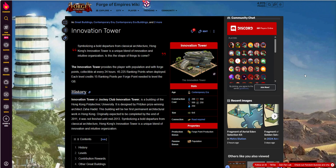Symbolizing a bold departure from classical architecture, Hong Kong's Innovation Tower is a unique blend of innovation and intuitive organization. Is this the shape of things to come? I wondered if this really exists — I'd never researched it. But it says it was originally expected to be completed by the end of 2011 and was not finished until mid-2013. So yeah, I guess it does exist — that's cool.